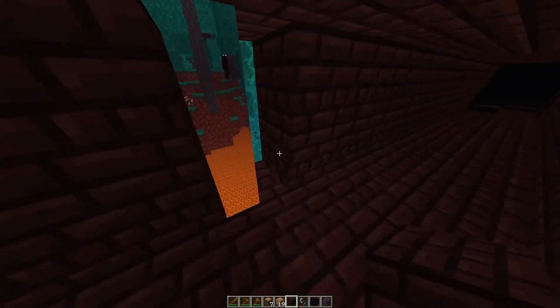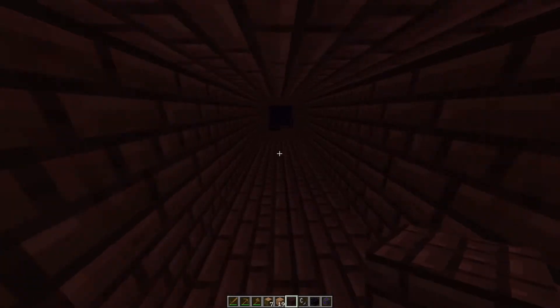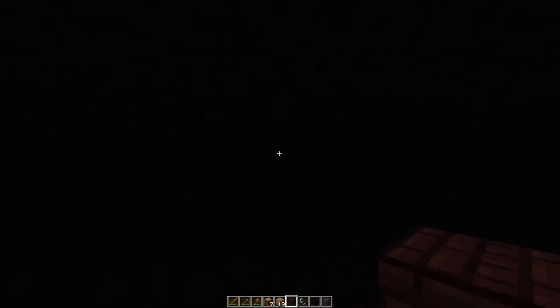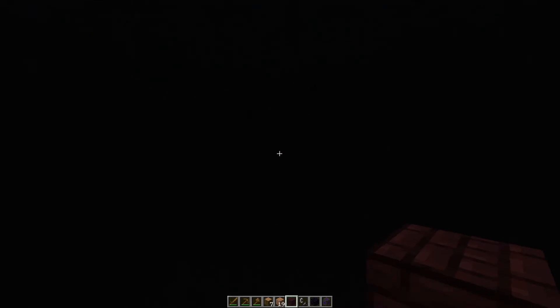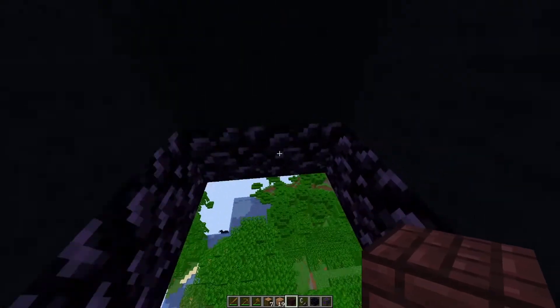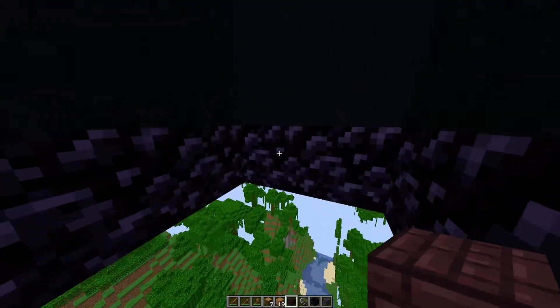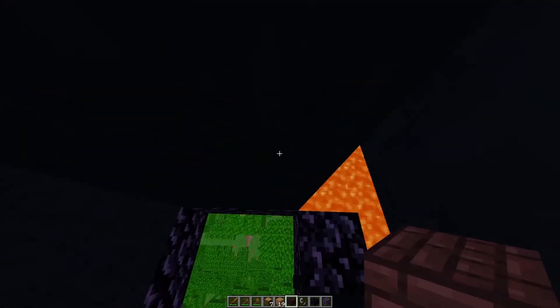Now you may be thinking, well, when you walk down here, how do you do this? This is just black concrete, so it just makes it hard to see. But down here, that's just the overworld. So I made a portal over here — just a regular nether portal — but I go to the overworld, and if I break out here, you can see that I did that.